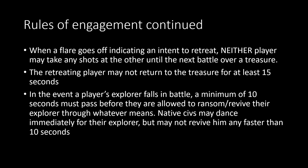They can only indicate retreat after they start moving away. You cannot ping and then take one more shot and then leave, because that sends mixed signals to your opponent. So if you need to retreat, command your units to move away first, then ping to indicate you are leaving. When a flare goes off indicating an intent to retreat, both players must stop shooting — neither player can take any shots until the next battle over a treasure. The retreating player may not return to that treasure for at least 15 seconds; they have to go to a different one or wait. If you're retreating, you're giving that treasure to your opponent.